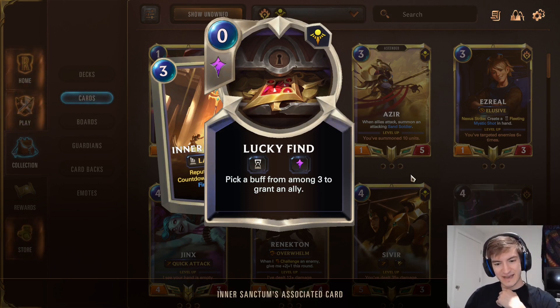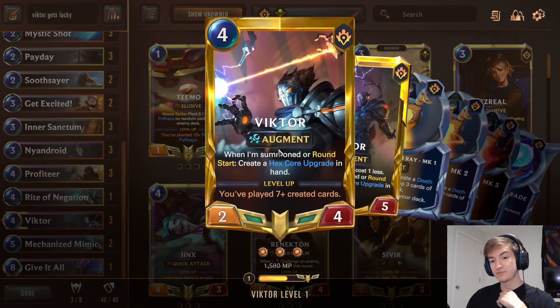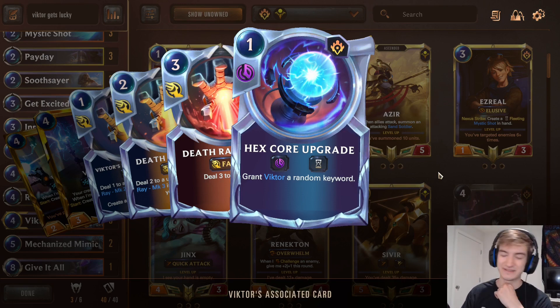With all these in mind, we're using his hexcore upgrade, which will give him a random keyword. The hexcore upgrade will not give him an upgrade or keyword that he already has. So if he already has Tough, the hexcore upgrade will not give him Tough — it has to give him a random keyword he doesn't already have. So if we give him a bunch of keywords beforehand with the lucky finds — Tough, Spell Shield, Fearsome, Challenger — the hexcore upgrade is more likely to give him Elusive, Scout, or Quick Attack, all those really good ones.